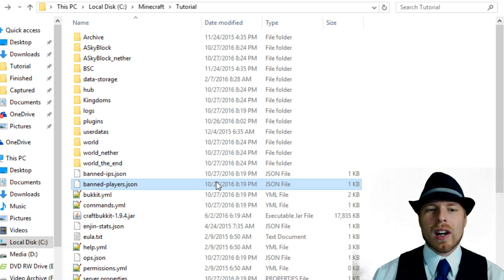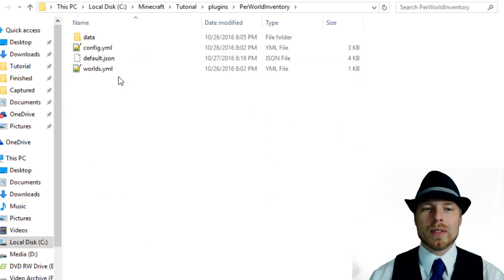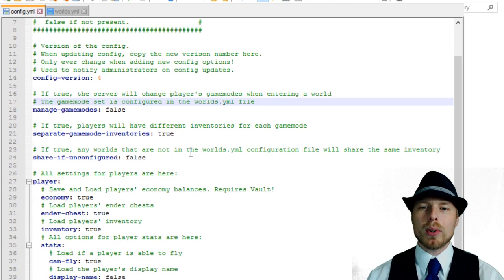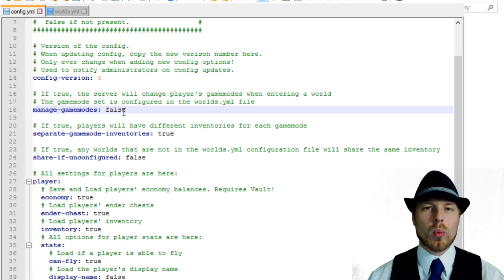Alright, here we are on the server running 1.10.2 and it works great. We'll open the plugins folder, go into the Per World Inventory folder, and open up config.yml. In the config you can manage game modes — you can set in the worlds file what the game mode is for a particular world. You can also just turn off separate inventories entirely if you don't want that feature.